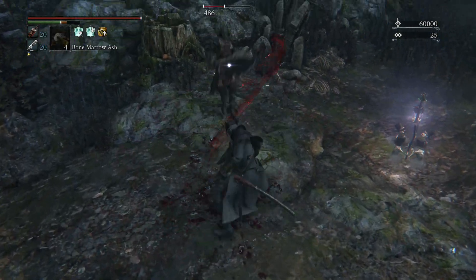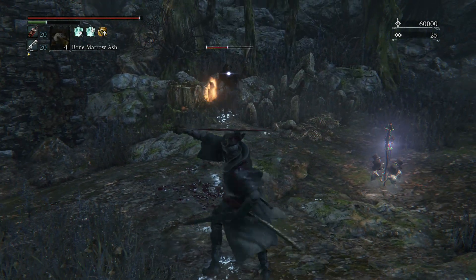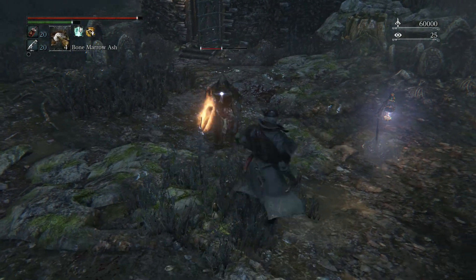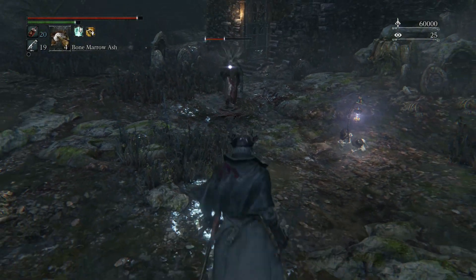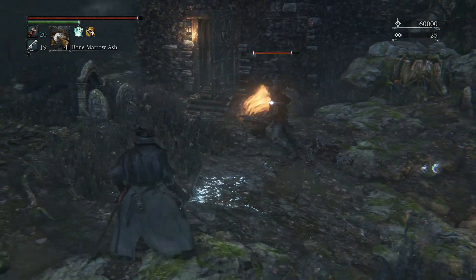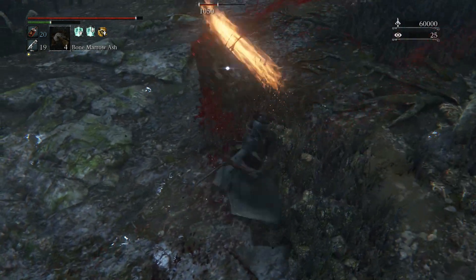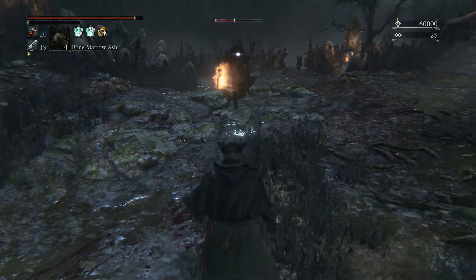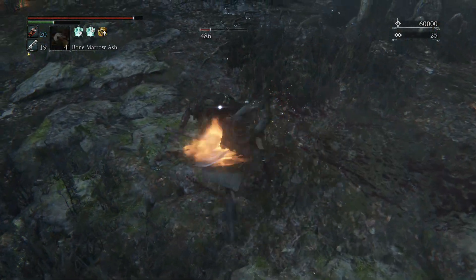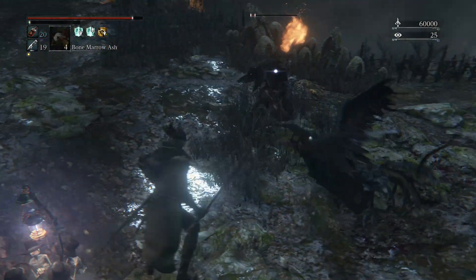That's why there's blood there — just wanted to confirm he did not kill me. He used the Madara's Whistle right there, which looks pretty badass. It requires blood tinge to use, which is kind of strange — it's not arcane.